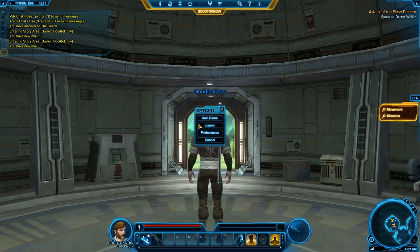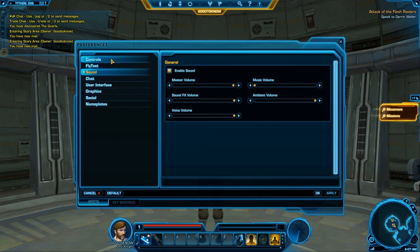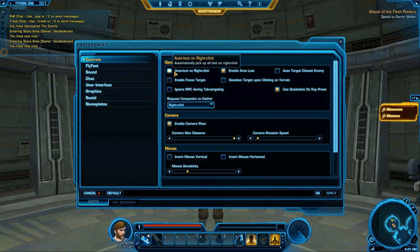First, go into settings located in the game menu by pressing Escape, then Preferences. Let's start with Controls. Auto Loot right-click is really good, and enable Area Loot as well, because then you right-click on one monster and all the loot from different monsters in an area will be looted too.